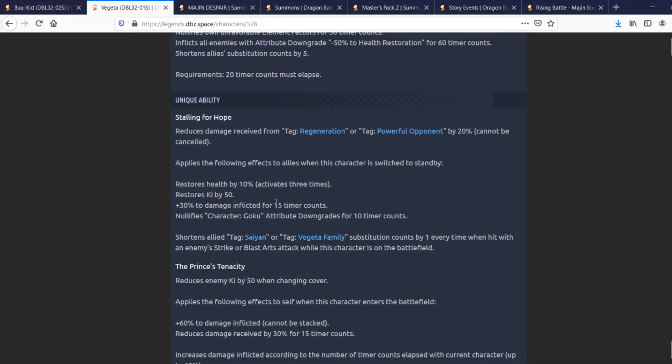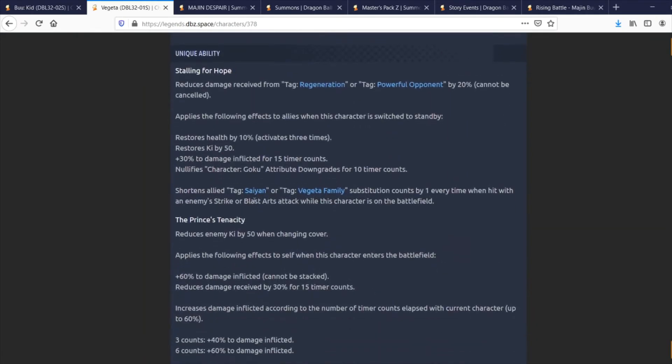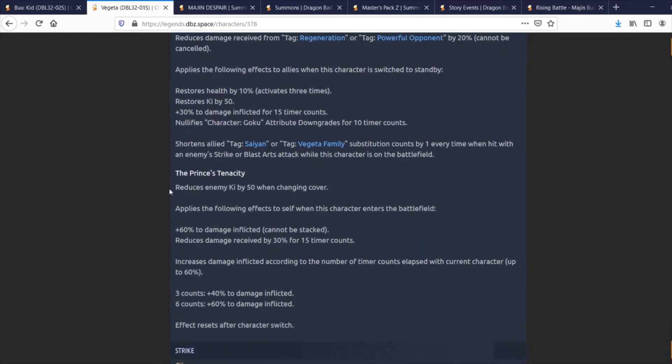If Super Saiyan 3 LF Goku does get a Zenkai soon, I could see Angel Vegeta greatly benefiting him and fitting well into the team layout in terms of color variety — being green would line up well. His second unique ability, Princess Tenacity, reduces enemy Ki by 50% when changing cover. When this character enters the battlefield, he gains 60% damage inflicted that can't be stacked or canceled, plus reduced damage by 30% for 15 timer counts.